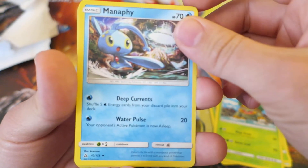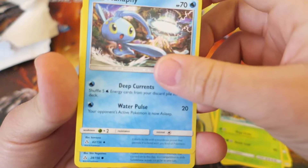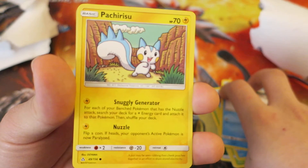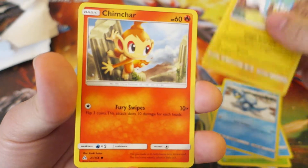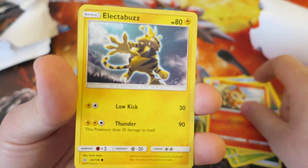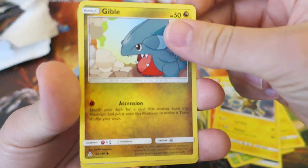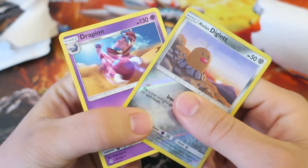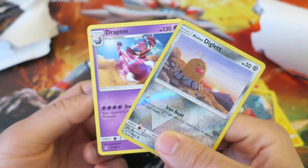Followed by an Alolan Sandshrew, and then Pachirisu — everyone's favorite electric squirrel Pokemon, that's cool. We got a cool-looking Charjabug, followed by Electabuzz. Getting close to the end, we have Gible, a Reverse Holo Alolan Diglett, and last but not least we finish things off with Drapion.